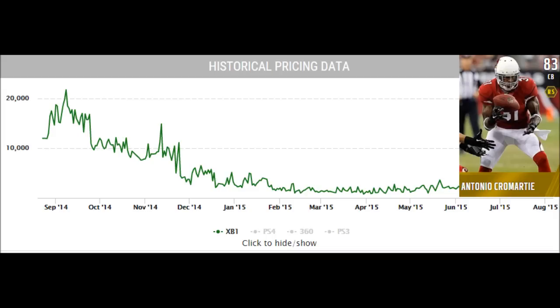The Cromartie card spiked around 22–23k. If you pull packs and get this card day one — not this exact card, this is a MUT 15 card, but something equivalent in MUT 16 — the prices are going to spike at a certain point in September and then you're going to see a drastic fall-off. In the graph you'll see a lot of little spikes, and a lot of those spikes really are when cards go into sets.